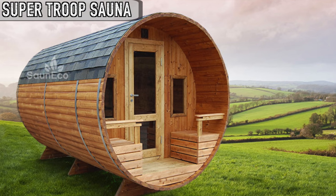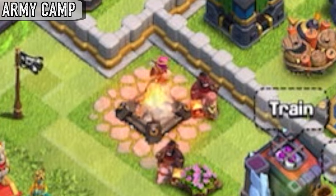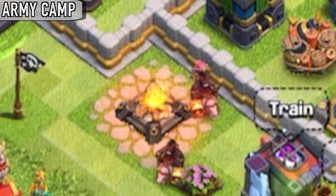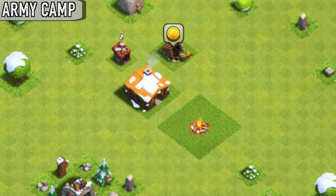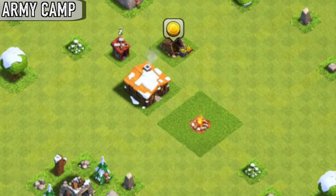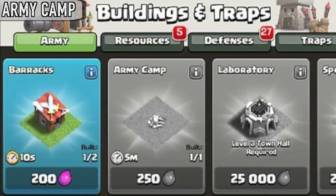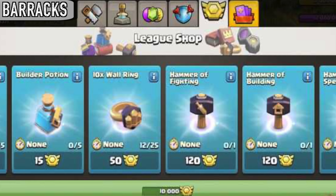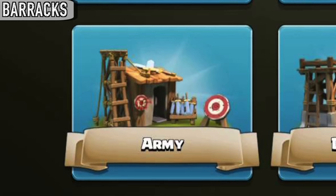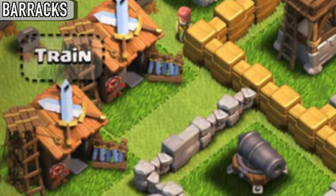The Super Troop Sauna is a reference to how some saunas in Finland are shaped. When a troop finishes training, smoke appears in the army camp that the troop will go to. It is also the only army building which is not bought in the shop and is already in the base when you first open up the game. Prior to the October 23rd, 2018 update that changed the shop, the army category depicted barracks with orange roofing, which is what the barracks had in its beta version days.